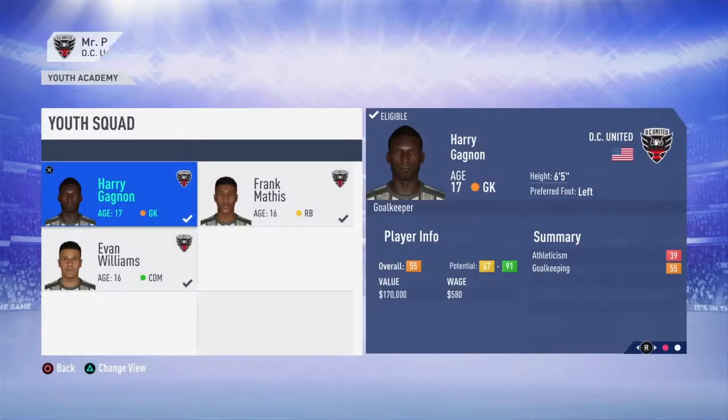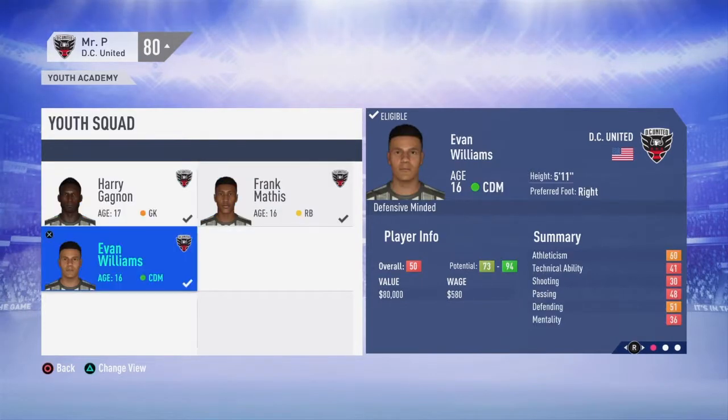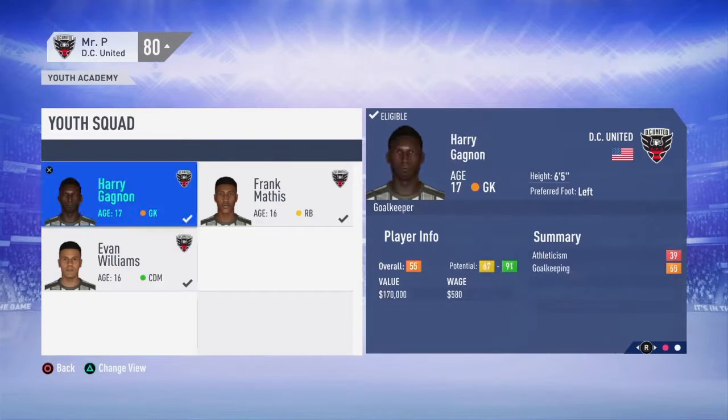Let's have a closer look at all the boys. Harry Gagnon, 6 foot 5 keeper, 17 years old, 55 overall, potential 67 to 91. Frank Maffis, right back, 16 years old, 50 overall, potential 70 to 94. Evan Williams, 16-year-old CDM, 50 overall, potential 73 to 94. We'll leave these in the youth team for now and keep an eye on their progress.